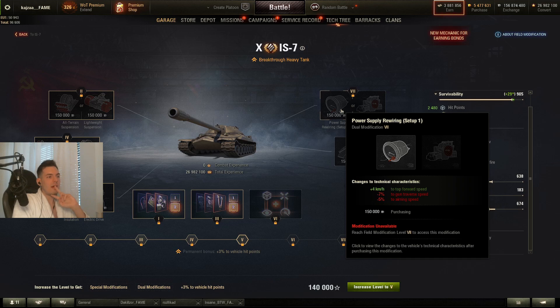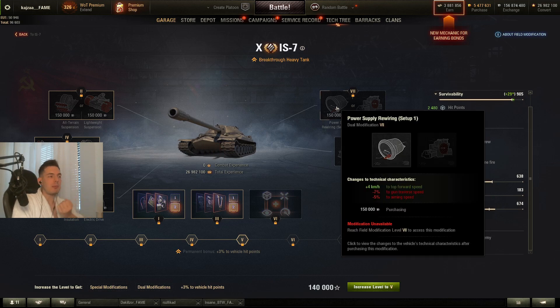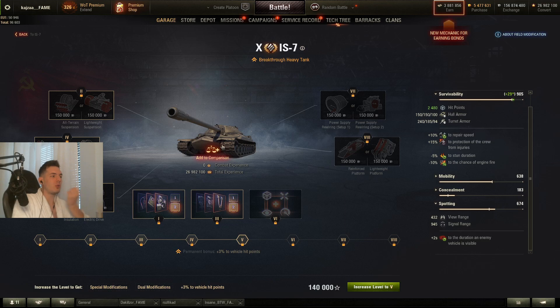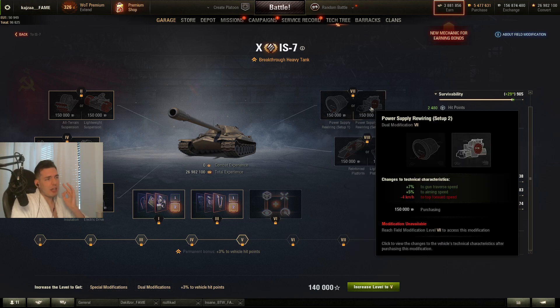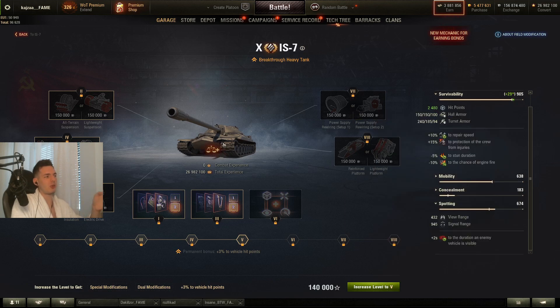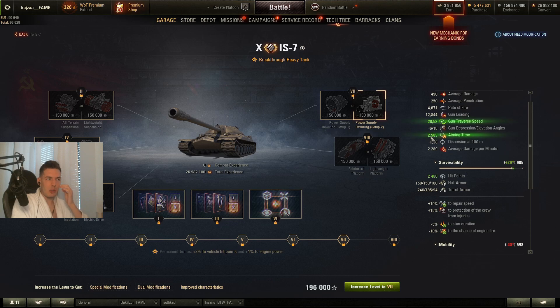Here you will definitely want to go for the plus 4 top forward speed — this is huge and most of these tanks benefit a lot. However, if you're going for DPG and already have very good top speed, I would recommend going for the right one instead, which is minus 4% top speed but plus 5% aiming speed — from 2.7 to 2.5 — which is really really good.